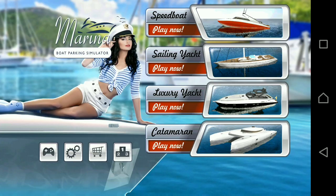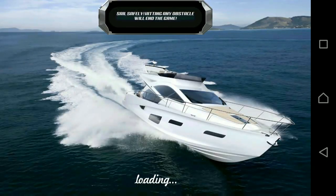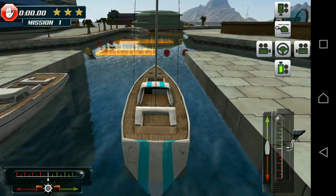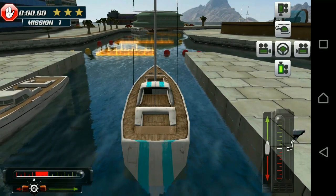We've seen the speedboat, so let's go to the sailing yacht and see the controls there. Again we have five options: Normal, Kids, Deluxe, Fun, and Baby. Let's try the Normal option again. There are also other free levels you can unlock by playing through the game. Let's click on option one. This yacht is slightly trickier to control because instead of a steering wheel we have a rudder on the left side, plus a throttle.